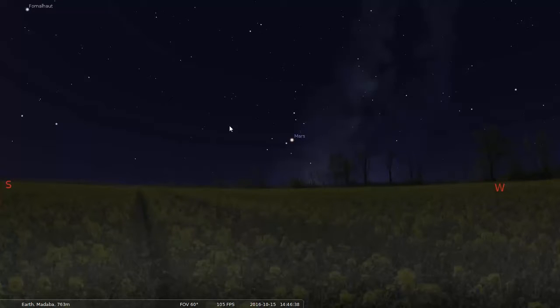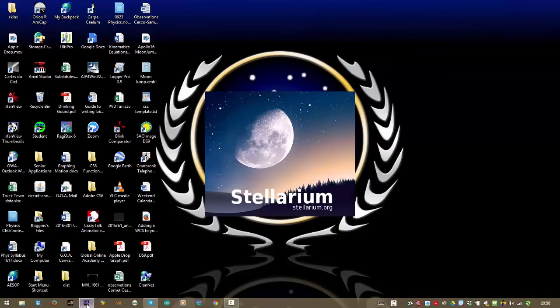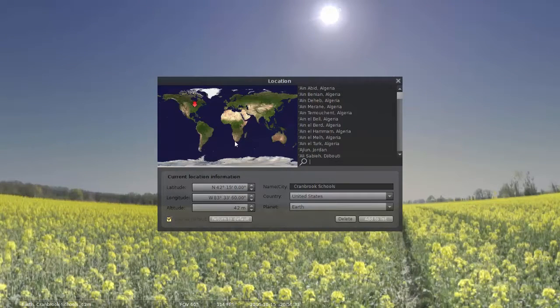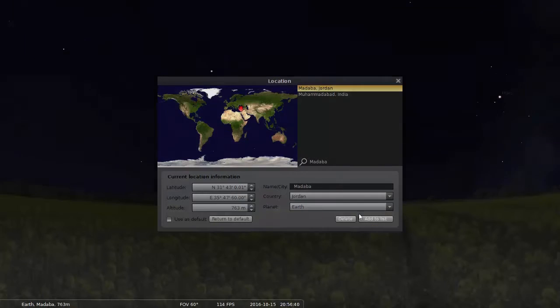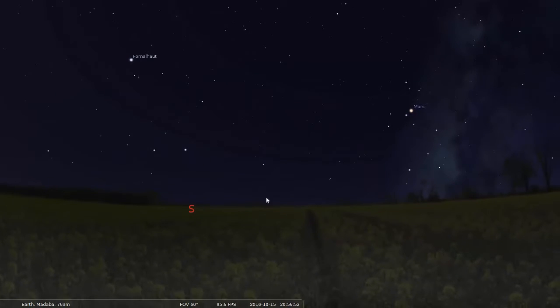Hit Control-Q to close Stellarium, because I need to restart Stellarium. Next time I start Stellarium, it should be all set. It defaults to my location here again, so I'm going to once again search for Madaba. There it is. If I were there in Jordan, I would click Use as Default, so every time I start Stellarium it would go here.